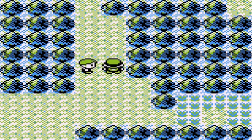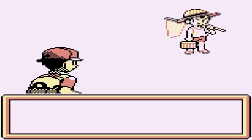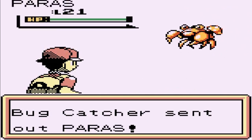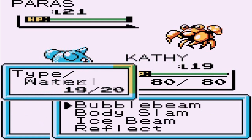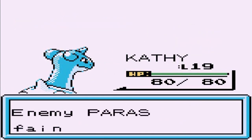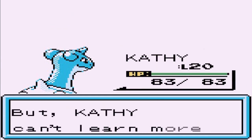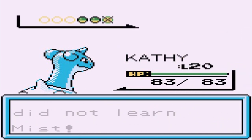Here we go, going up against a Bug Catcher coming out with a Paras. Ice Beam attack for the win — Paras is no more. Kind of hope there's no trees we have to Cut out there. It's trying to learn Mist — not going to teach that.